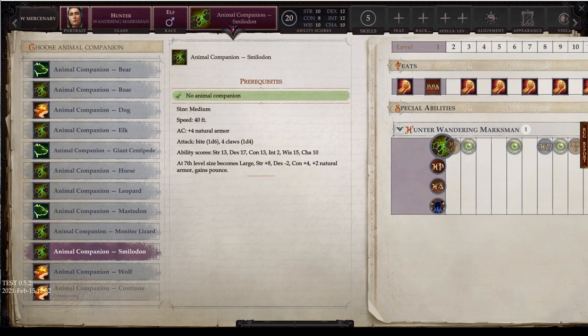Next is the almighty Smilodon. It starts medium, 40 speed, only AC plus 4 bonus — so it's not going to be the tankiest pet. But look at these attacks: a total of 5 natural attacks, a 1d6 bite and 4 claw attacks each at 1d4. It starts with 13 strength, 17 dex, 13 con, 2 int, 15 wisdom, 10 charisma. At 7th level, it becomes large — strength up to 21, dexterity drops to 15, constitution up to 17, natural armor becomes plus 6, and you get pounce. When you pounce on a charge, you get all 5 attacks. Just brutal.